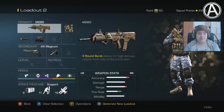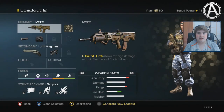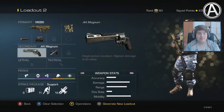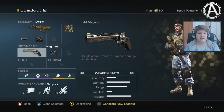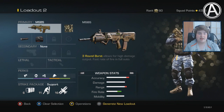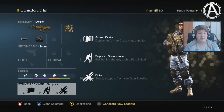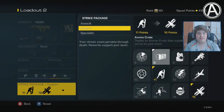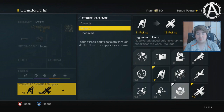Now as usual, I'm not going to touch the attachments — he chose these attachments, so that's what we're going to be rolling with. What I am going to change however: first up, I'm going to get rid of the Magnum. The MSBS is a lot better at close range than the Magnum, so you don't need it — in that case it's just a waste of a point. I'd also get rid of the ammo crates, just because we already have scavenger, so we don't need extra ammunition.